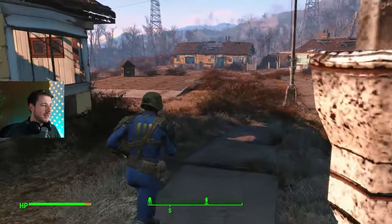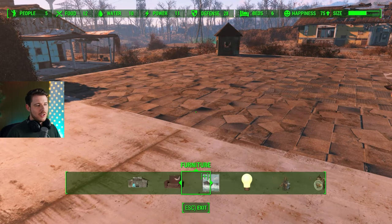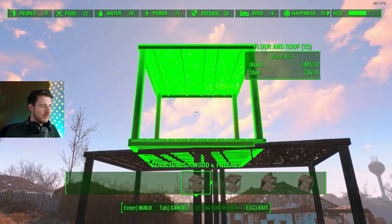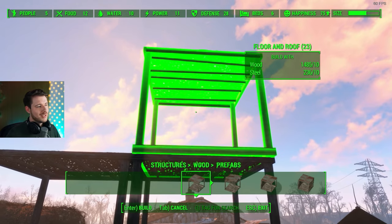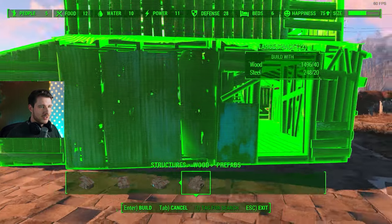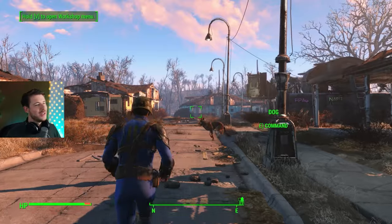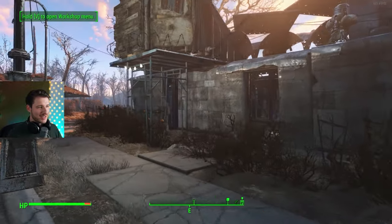Tip number seven: building. A quick but important tip — make use of the clipping feature. I had a tough time sticking constructions together and it works best with clipping activated, especially for top layers. Always keep that in mind so you get a straight building that doesn't look bad. For a quick start you can use prefabs — like this large shack. They're not the prettiest, but in Fallout 4's dystopic setting, function over aesthetics makes total sense.